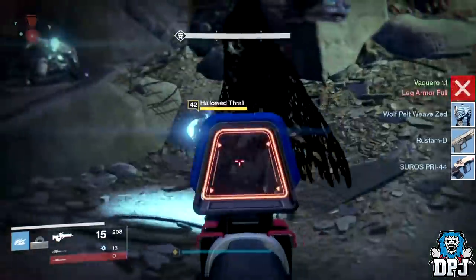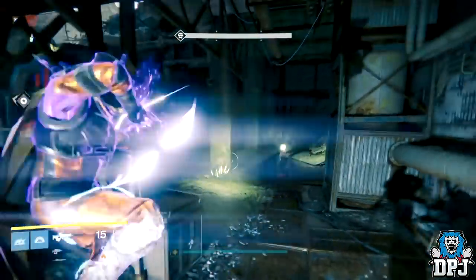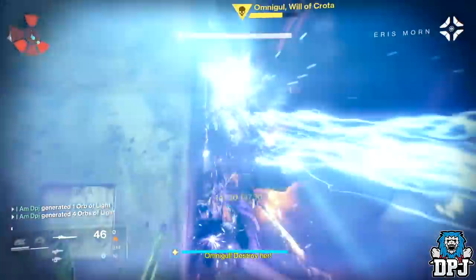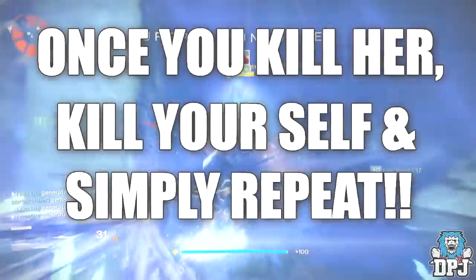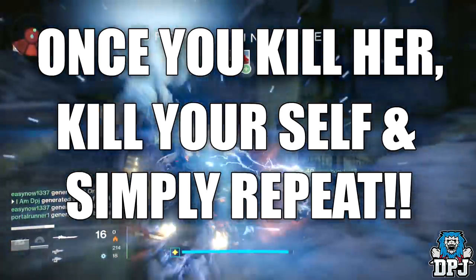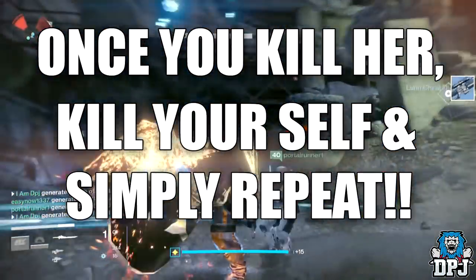The Stormcaller activates Storm Trance and just aims for Omnigul while the super chains and kills ads in its wake. While the warlock's Storm Trance is on Omnigul, the hunter and titan both need to use their solar sword to eliminate her as soon as possible. Once you get this down it is super efficient — and yes, although it's arc burn week on these heroics, the solar sword seems to be way more efficient. But like I said, this is what worked best for us.